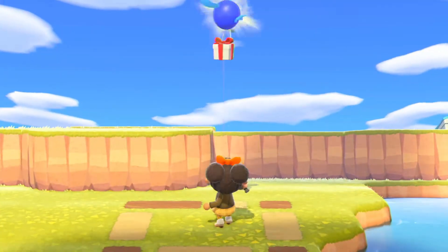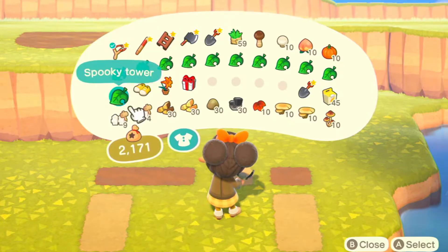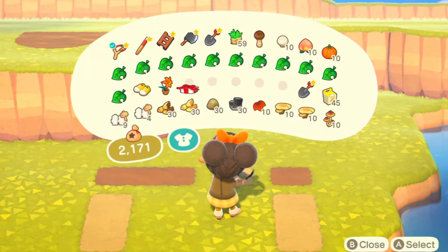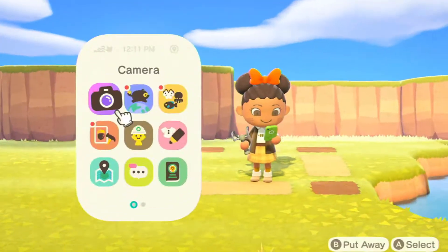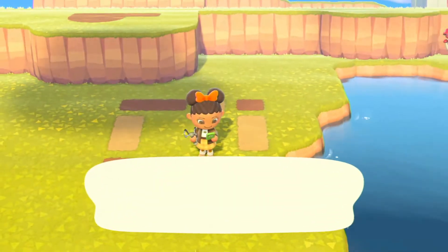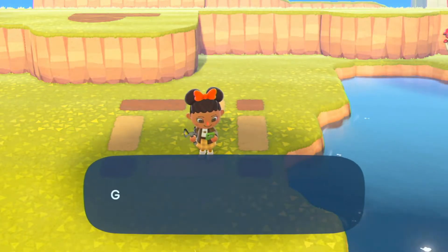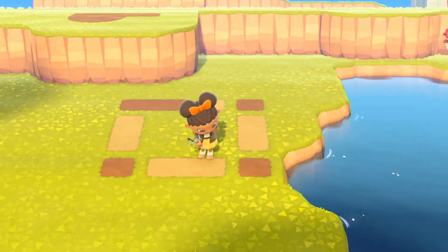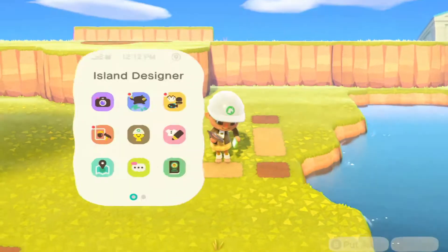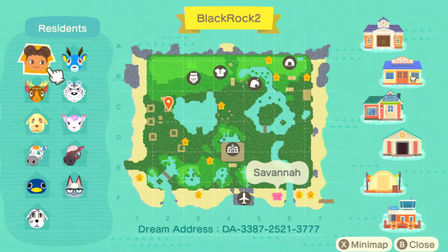This is part one of the series as we are doing the first house, and there'll be a part for every single house we do. I'm really excited - Clementine is excited too - so let's start designing. We're starting today with Roald's house and we have five other villagers to do. Here you can see on my map where I'm planning for the houses to be.